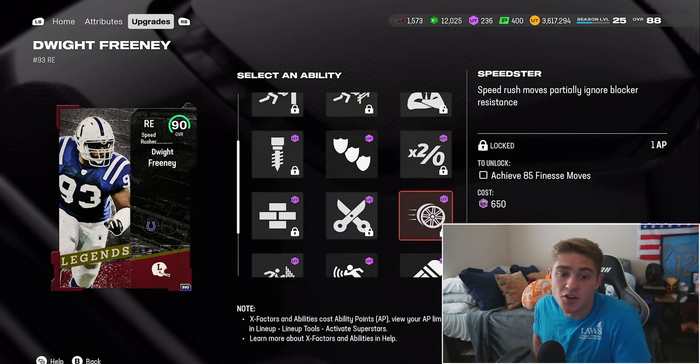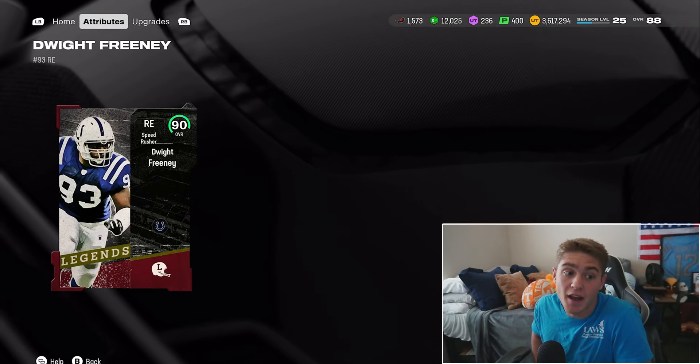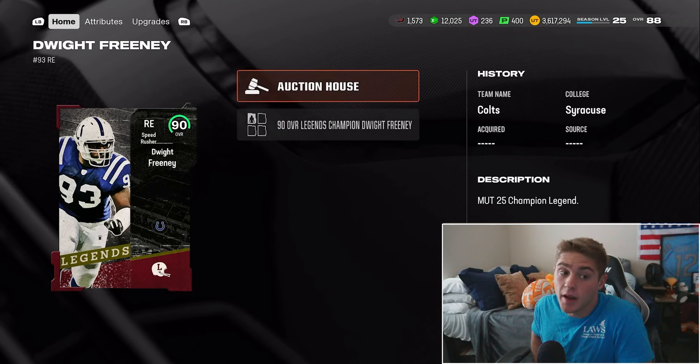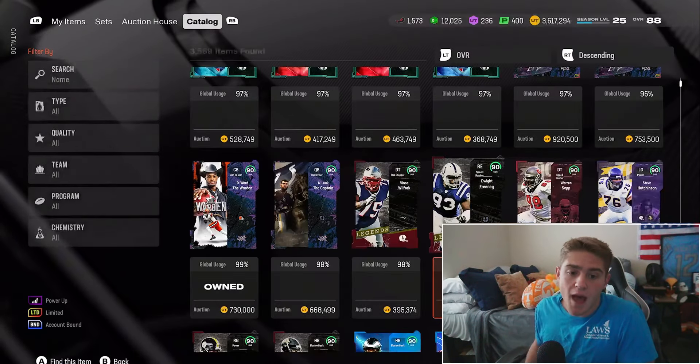You guys don't need to run abilities on your defensive linemen right now — just literally have pick artist all over the field. This card looks special. I'm recording this at 10:32, so odds are we don't have any Dwight Freeneys currently up on the auction house — and I would be correct on that one.